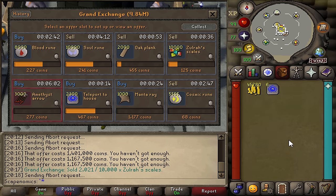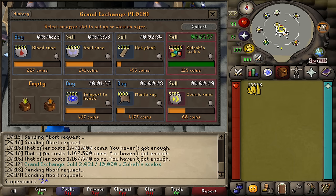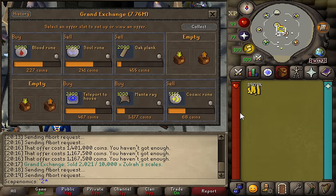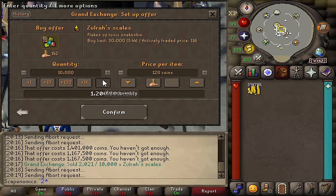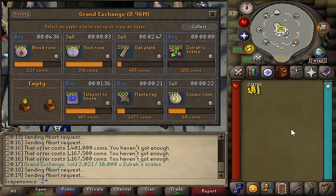Generally, the lower the volume of an item, the riskier it is going to be. These Zulwur scales are working out really, really nicely — that is our second quantity of them flipped, 80K in profit on the Zulwur scales alone, one of my favorite beginner items to flip considering how consistent a performer it is.